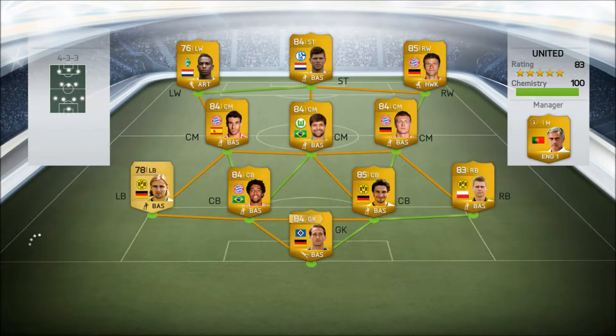Okay, so this guy's got a 4-3-3 Bundesliga team — Adler in goal, Hummels, Dante, Schmelzer, Kroos, Diego, Javi Martinez, Müller, Hunter, Elia. Actually quite a cheap team but quite a good one, so it will be very tough.